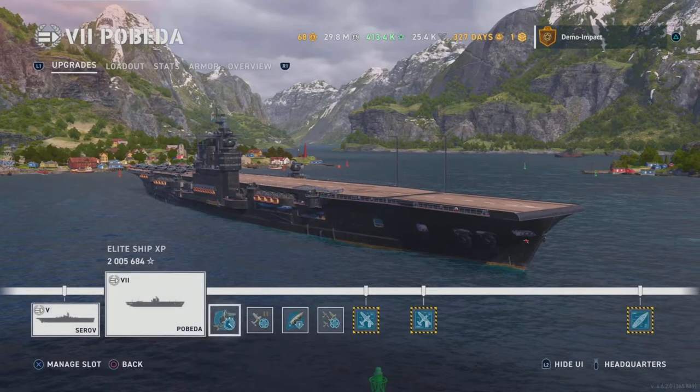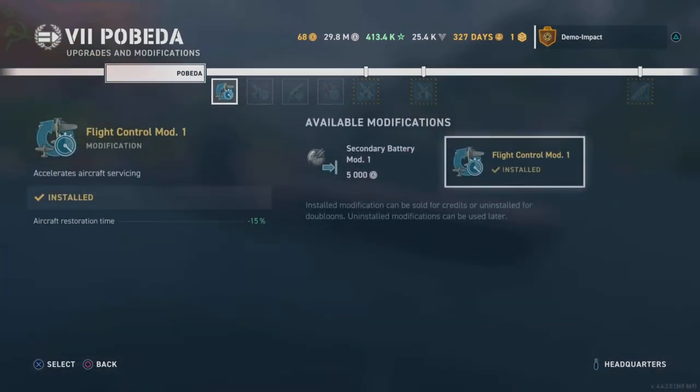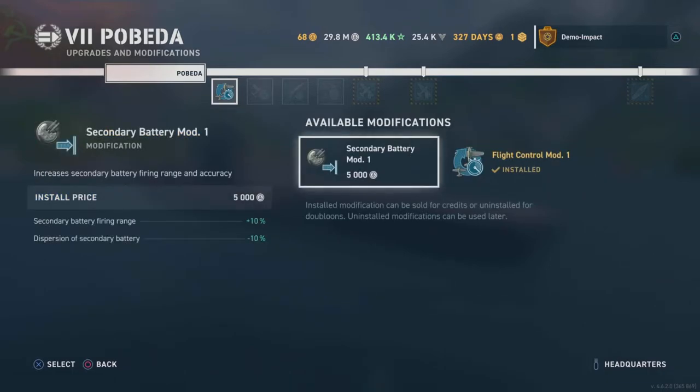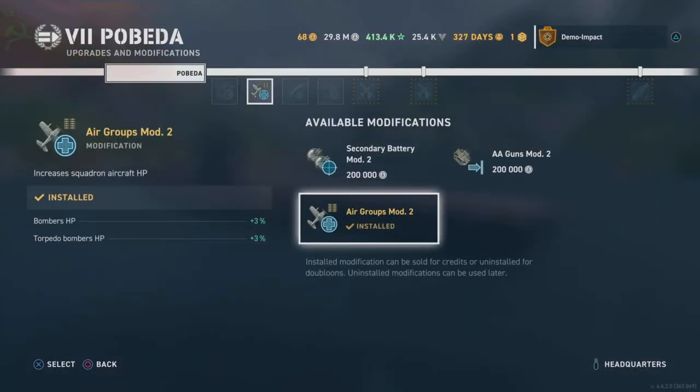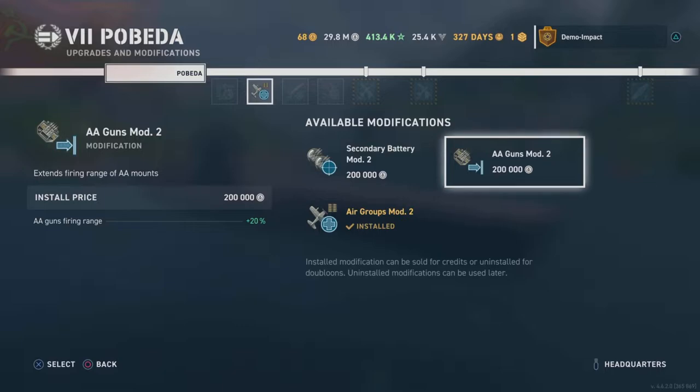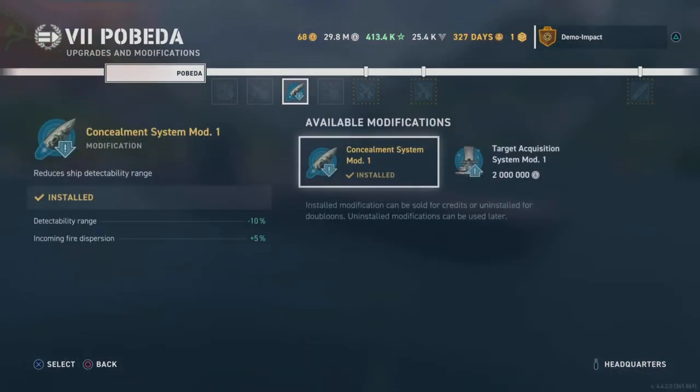Carriers don't get much variety with upgrades. Starting off, Flight Control Mod 1 — you don't really want secondary battery because the secondaries are pretty much useless on Pobeda. Slot two easily goes to Air Groups Mod 2; AA Guns Mod 2 will be useless because catfighters on most carriers will kill attacking squads, and if a carrier attacks you, either you or he is misplaying badly. Increasing bomb and torpedo HP on this thing is much appreciated. Slot three, no-brainer: Concealment Systems.